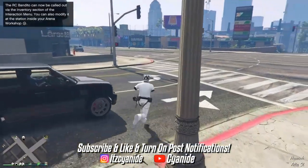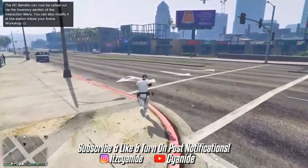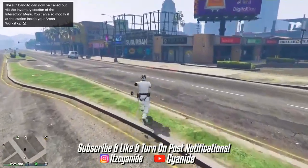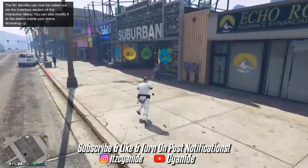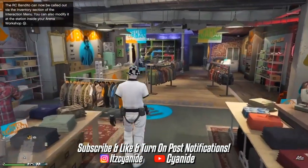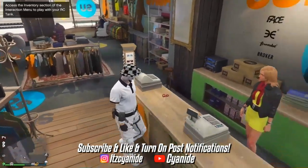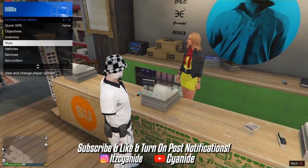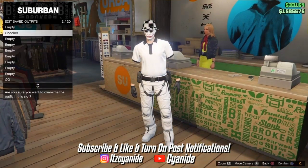Once you're back in the session, you'll have the modded outfit. Make your way to the nearest clothing store or apartment and save this outfit. I'm going to the nearest clothing store - I have my spawn location set to Last Location, which I recommend you guys do too. Before saving, I take off the earpiece, but it's optional if you want to keep it. And there it is - this nice white modded outfit.